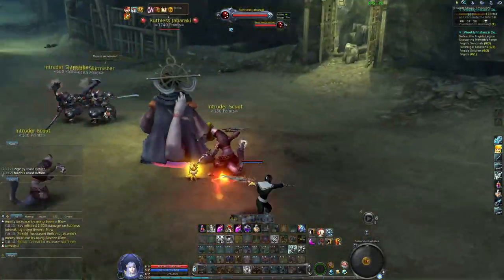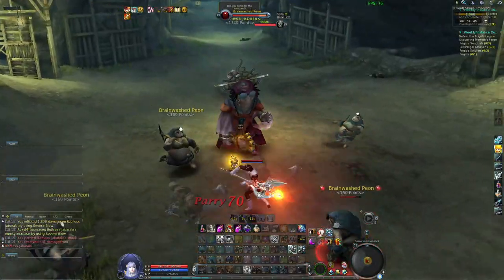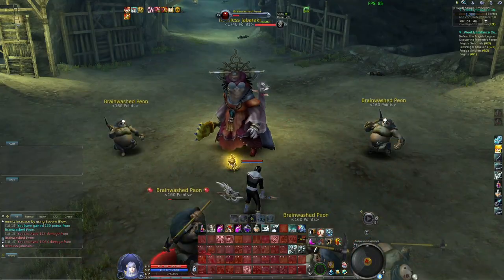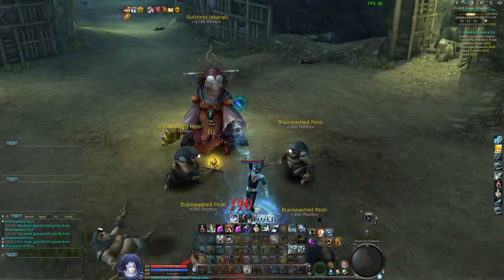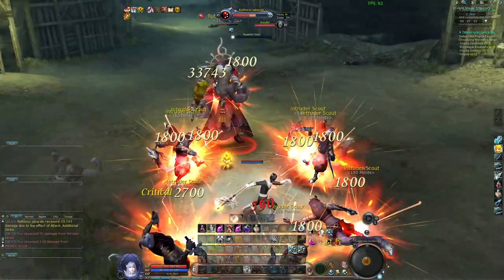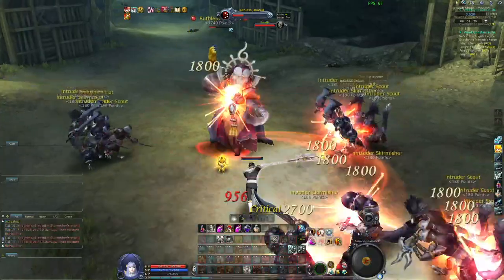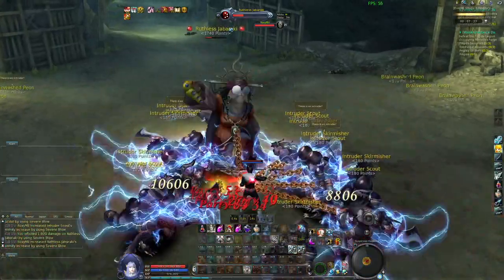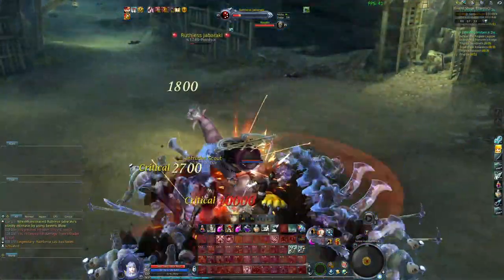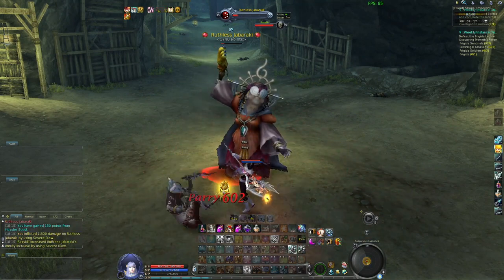There are 5 skills in this entire transformation. Skill 1 is an area skill. Skill 2 is also an area skill but more powerful. Skill 3 is a pull, like a Templar pull. Skill 4 is a heal and Skill 5 is a shield. I tend to go in, use Skill 3 and then spam Skill 2 whenever I can because it's really powerful and has one of the shortest cooldowns. In between I will just keep using Skill 1.